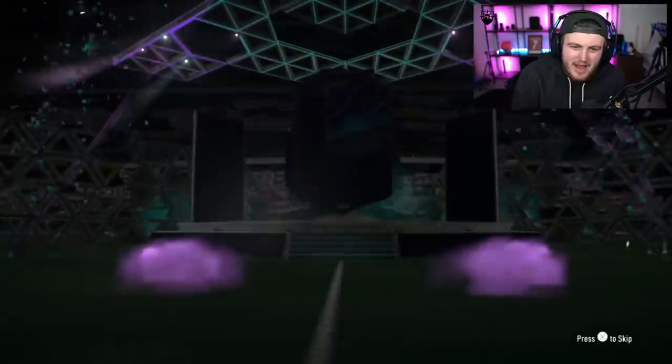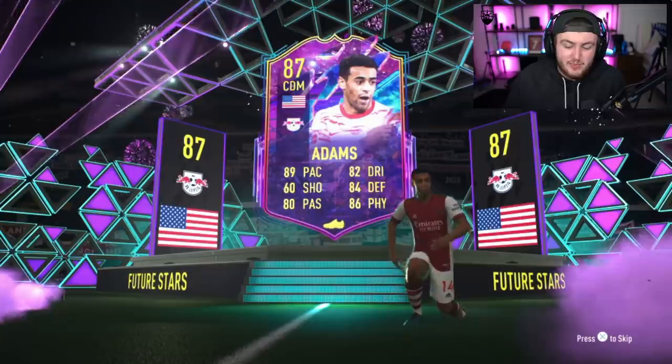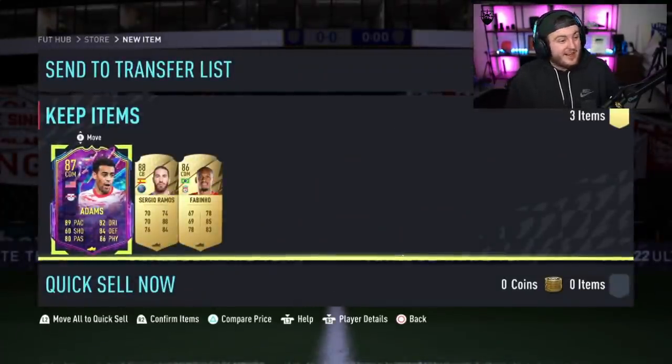Star Boys - he's got Arsenal Stadium theme, he's got a Milan badge, and there's a future star in the pack. This guy's fairly cheap, like 25-30k, but I think this card looks nice. As a CDM, he's a good option. Any good danglers EA? Ramos and Fabinho. Another half-decent pack. As long as we're getting good fodder, cannot complain at all.